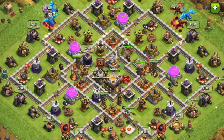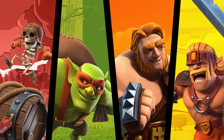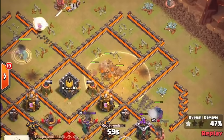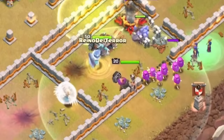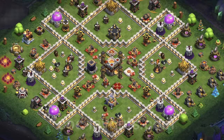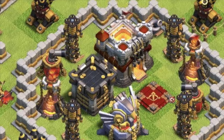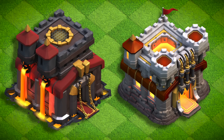I remember when Town Hall 11 came out and it looked drastically different, and I loved the additions — Grand Warden, Eagle Artillery. Over the years, they've added more stuff unlocked here, like Super Troops, Electro Dragon, and Ice Golem. Town Hall 10 is where attacks started to feel more challenging, but at Town Hall 11 you start to learn some of the more complicated strategies that can take some time to learn. As of right now, Town Hall 11 is the last Town Hall where upgrades don't feel annoying and dragged out. The reason I'm putting Town Hall 11 so high at S tier is because, other than fun challenging attacks, aesthetics, and content, Town Hall 11 aged like fine wine. Town Hall 9 to 11 were the golden years of Clash, and when comparing Town Hall 10 to 11, I enjoyed 11 a little more.